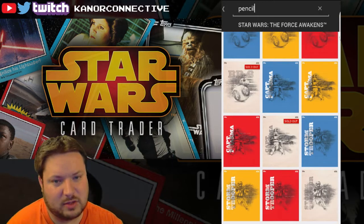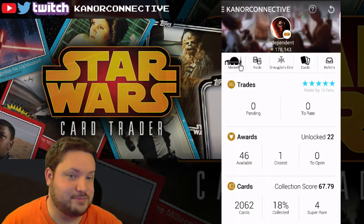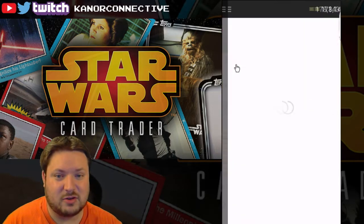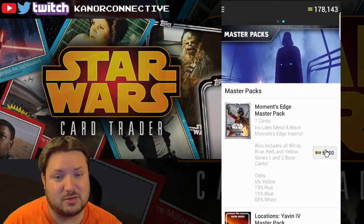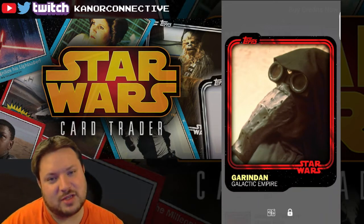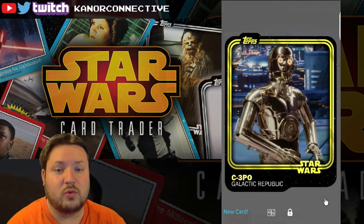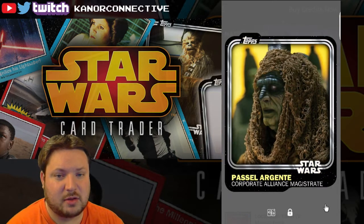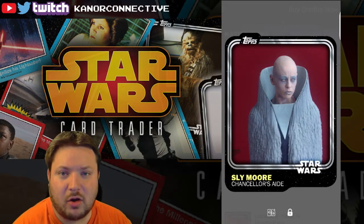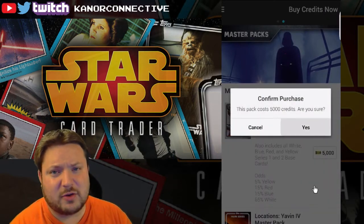They're going to keep releasing more and more of these. The fact that they can just have some artwork put on a card means you can pretty much have an unlimited amount of cards in this pack - just tons of different cards we can get. Let's keep continuing with the Moments Edge master pack, and maybe we'll get lucky with more inserts. Oh, yellow C-3PO Galactic Republic card - very cool. How can a master pack be all common? That's a kick in the butt.